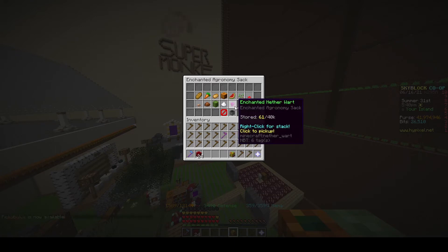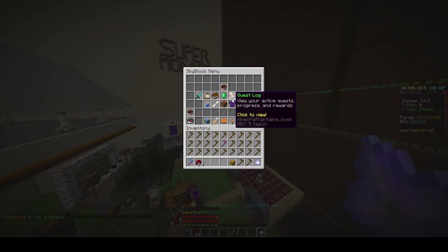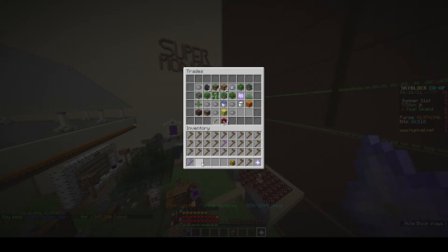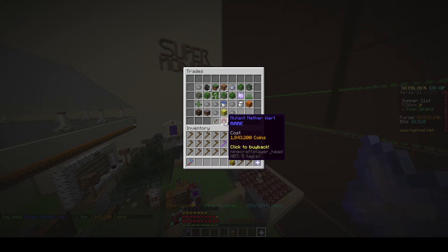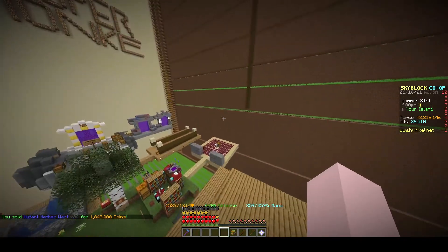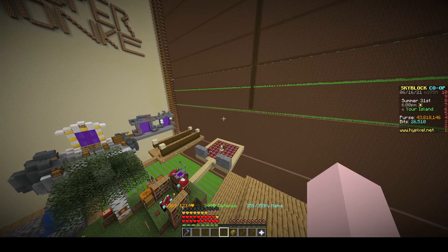I'll put those into my bag for next time. The best place to sell them right now is the trades menu — and that comes to 1.85 million coins from just 30 minutes of farming. That means I'm making almost four million coins per hour. Keep in mind this was mostly done without the Mithril Coat, so it'll be a bit better now. See you in the next video!